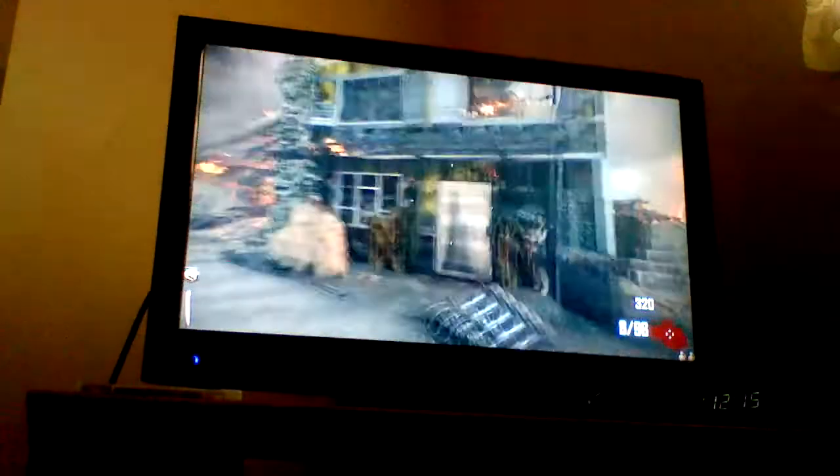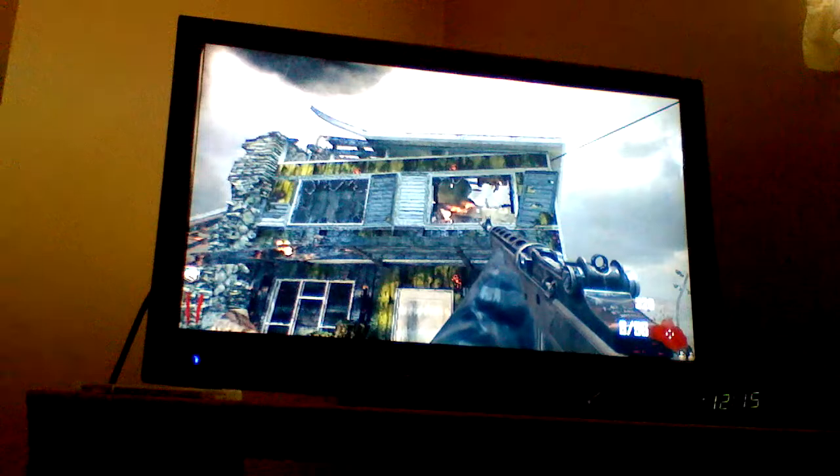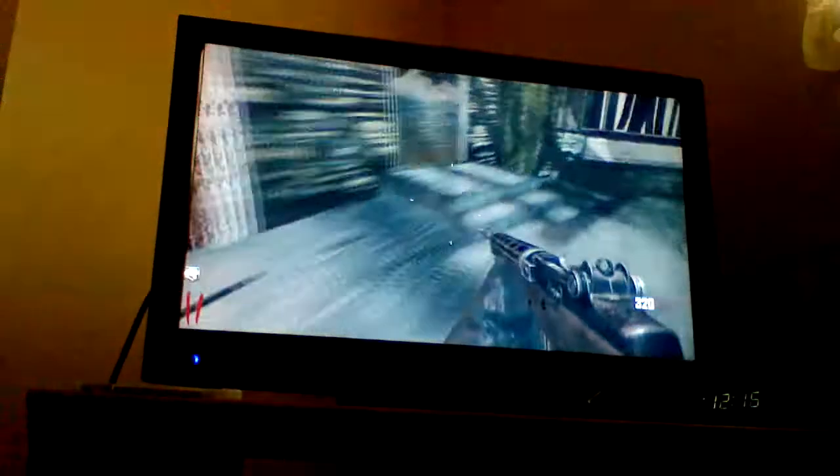This map is really, really small — like the regular Nuketown map. You got this house right over here, which the box is right behind it. If you can see, there's like a blue light which indicates where the box is. Then there's the other house. Now, this is based on the Black Ops 1 map style. It's not based on the Black Ops 2 map for Nuketown, which is more futuristic. This is the old Nuketown.